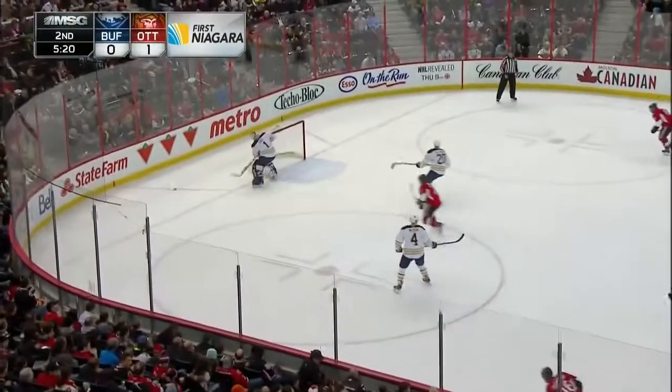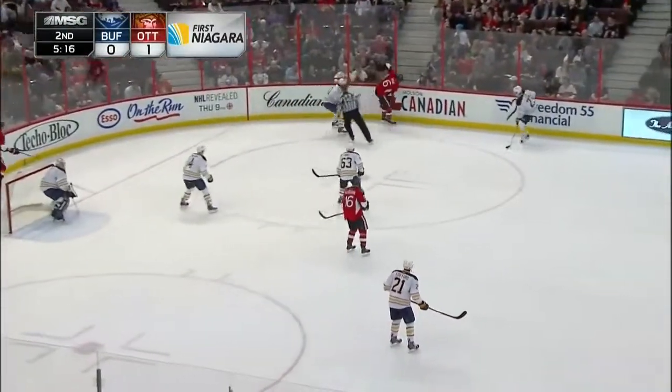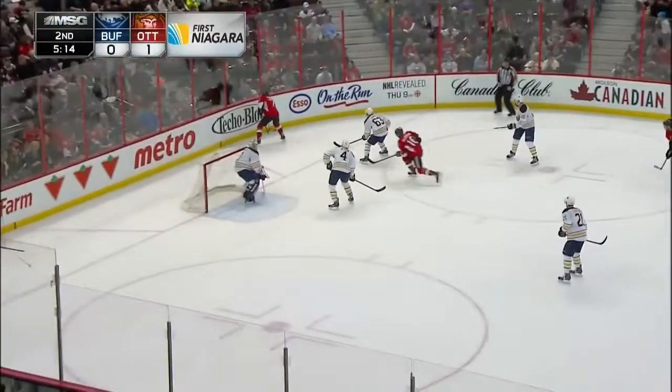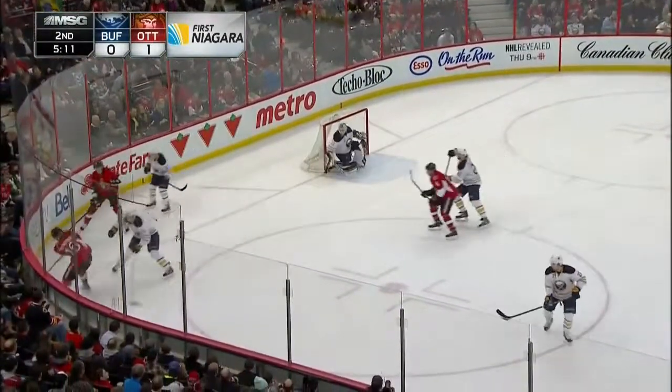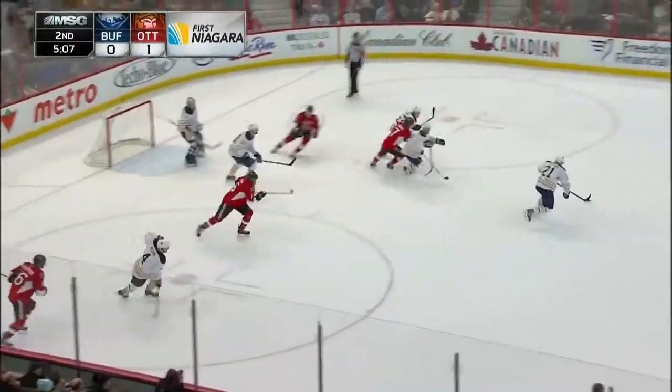Cowan, left wing to center, fired into the Buffalo zone. Enroth out to play and almost stick-checked again as he leaves the net to try to move that puck. Turris to the left of Enroth. Now back here to the near corner. Turris comes up with a near circle, tries to walk into the slot — he's stripped.